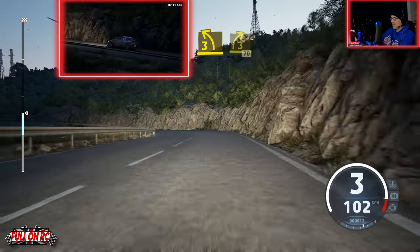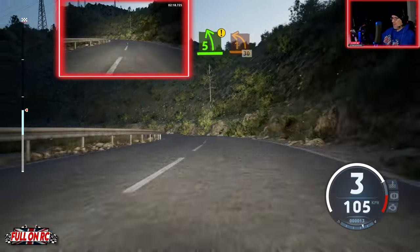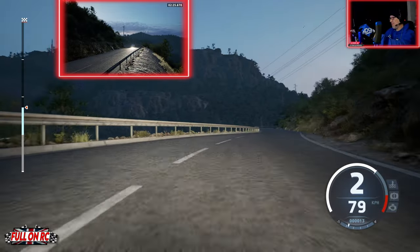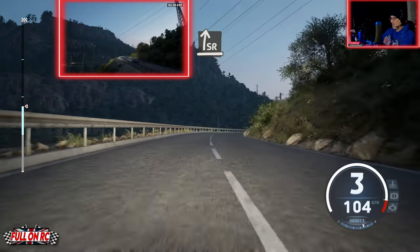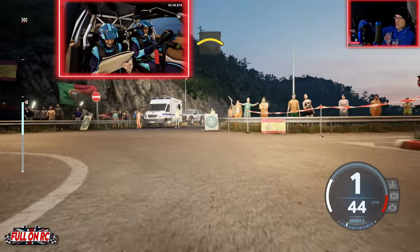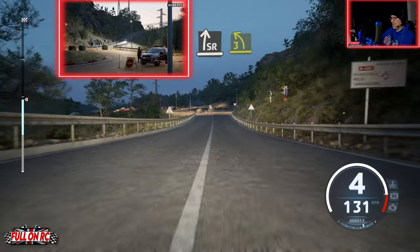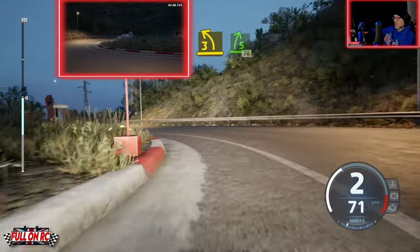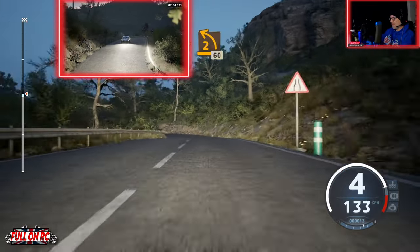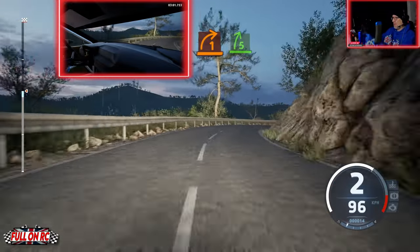Climbing up into the mountains, just coming up to the halfway point. Tricky left-hander. Tons of grip in this Hyundai. Opening up a little bit now, coming up onto an interesting part — a roundabout. I didn't know what to expect, it lost me a little bit there. Here we come up to another one — I know what to expect now so I'm able to carry a bit more speed. Just continuous corners.